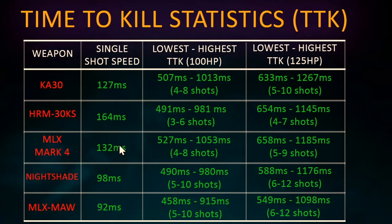I've found the single shot speed, which is how long it takes one bullet to come out of the gun. For the KA-30 it takes 127 milliseconds - just over a tenth of a second. Some noticeable things: the MLX Maw LMG is actually the fastest fire rate weapon in this category at 92 milliseconds, just shy of a tenth of a second. The highest single shot time is the HRM-30KS, which makes sense given how hard it hits. I've tested the lowest possible time to kill compared to the highest - based on all headshots at closest range versus all body shots at furthest range.